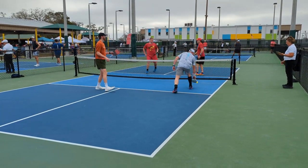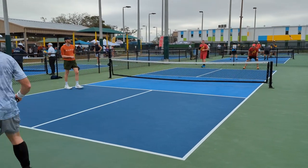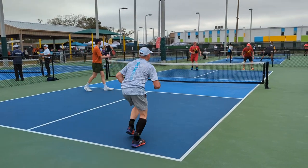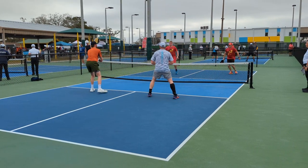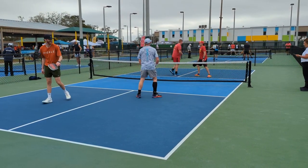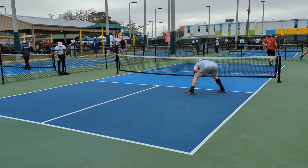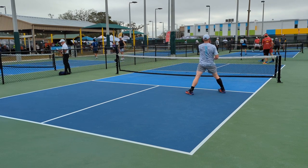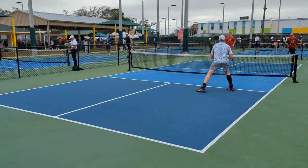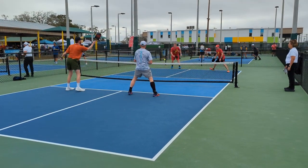Nice little drop there by Dad, putting that ball just over. That is Dakota with a good block — the ball was in an awkward spot for Noah to grab back in. I think Dad thought Noah was going to take it. Dad needed to be just a step over to cover that middle.